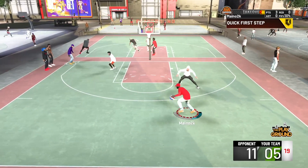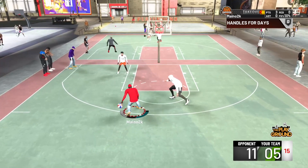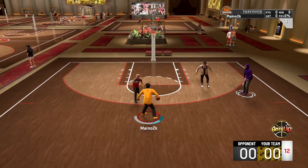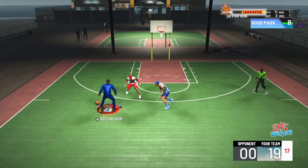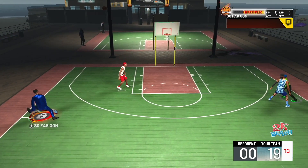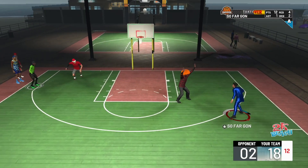We all missed our ISO perimeter lockdown from 2K20 that could shoot, finish, playmaker, and play defense - it could literally do it all. It made a return to 2K21 current gen and might even be better than 2K20. On 2K21, this is a perimeter lock that has pro dribble moves and can shoot deep - not a single person has this build.